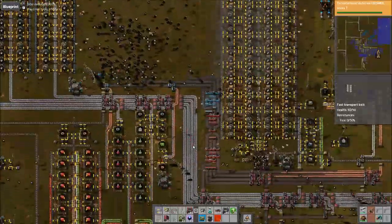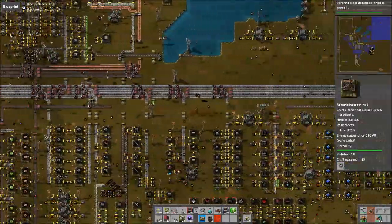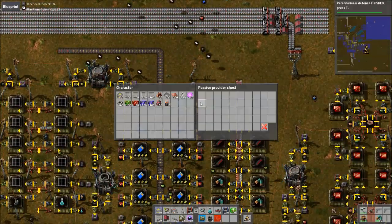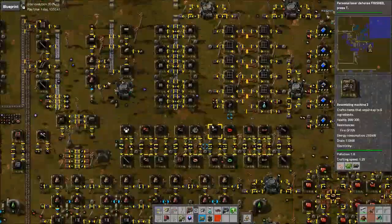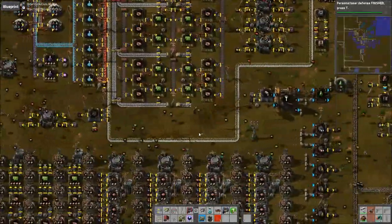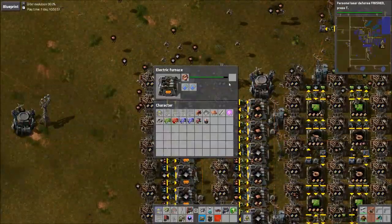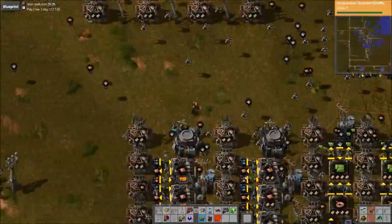The robots are hoarding around all these Roboports now. This assembler is waiting on assembler threes because we are out of speed module ones to make them, because we are low on copper. With 35k copper ore in the system, we just don't have enough smelting to keep up with all the demands right now. Most of these are making copper, and we don't have enough productivity modules to fill this out either, which would help a lot.